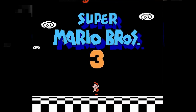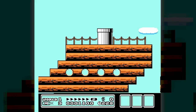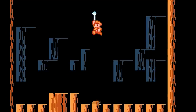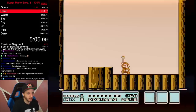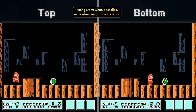Misconception 1: We're going to start off with an easy one — the wand grab in the boss room. One of the biggest misconceptions of Mario 3 is whether grabbing the wand at the top of the screen or the bottom of the screen is faster. It is already known that grabbing it at the bottom of the screen is faster, but I want to provide a visual aid showing what each looks like.